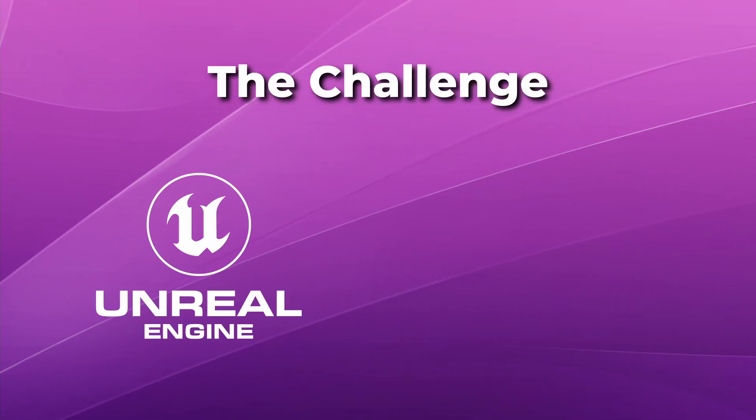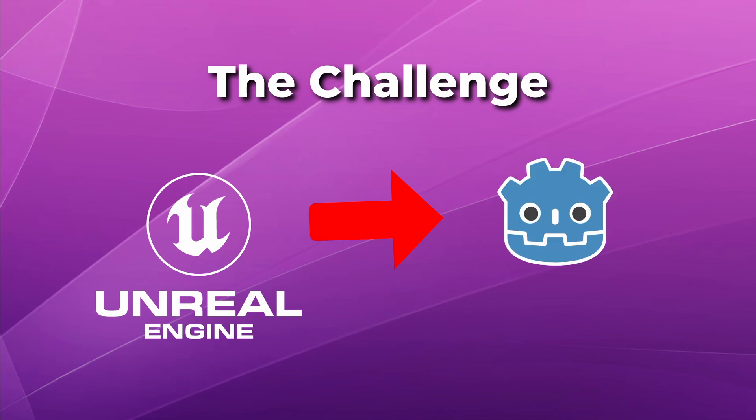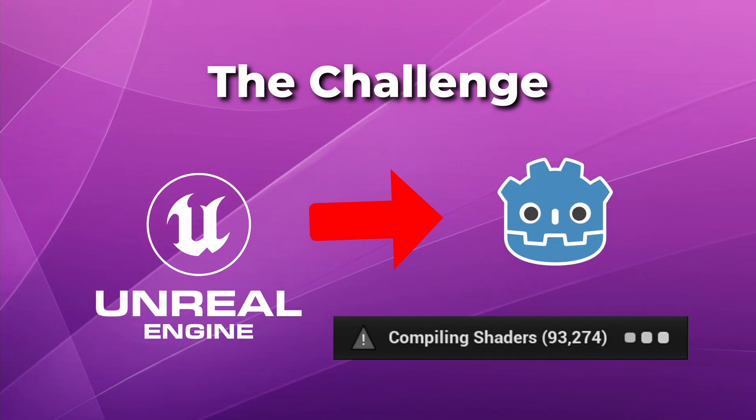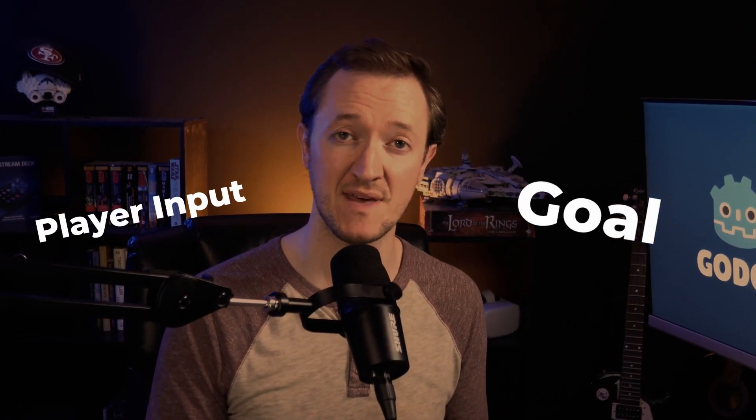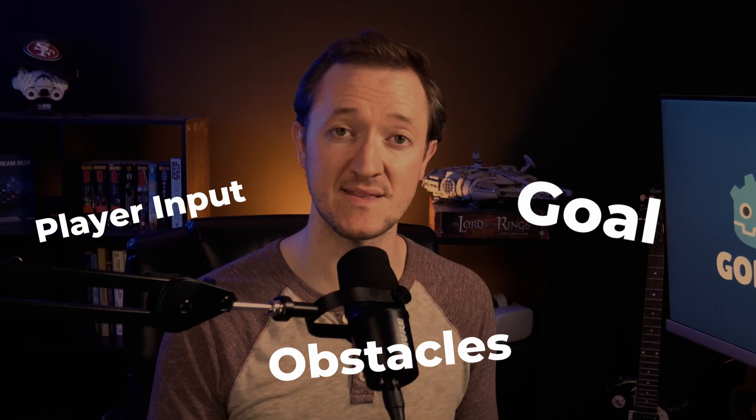So my challenge is this: can I make a game by the time it takes Unreal to load my project? Before we begin, let's set some parameters. I'll literally open Unreal on one screen and then work within the Gato engine since Unreal is occupied. What constitutes a game for me? That's when a player has input, a goal they're trying to achieve, and elements working against them to keep them from that goal. If I meet those, I'll consider it a game.